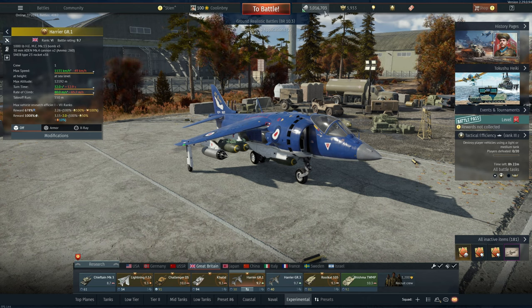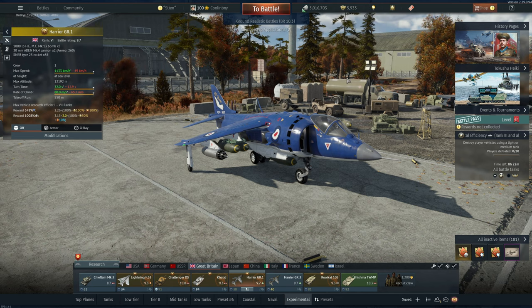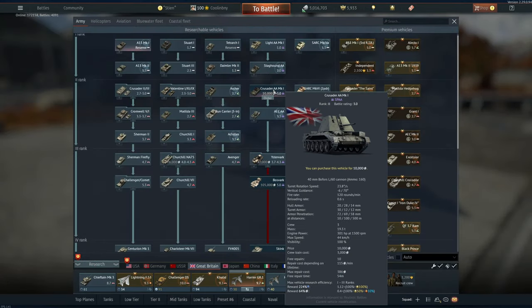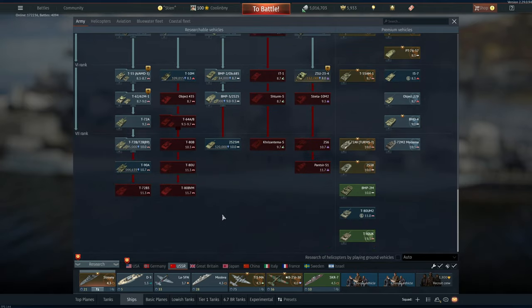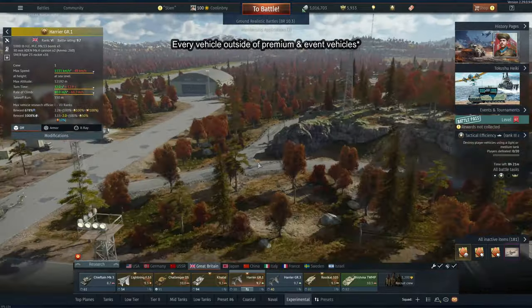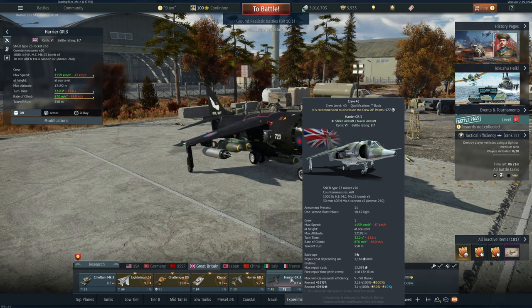Silver lions are the basic currency in War Thunder. You earn them from every match, and you can lose them in every match if you do poorly enough. The most common use is purchasing new vehicles — for example, the Pulsevar costs 105,000 silver lions, and the Yak-10 costs 22,000 silver lions. Every non-premium vehicle in this game will cost you silver lions.